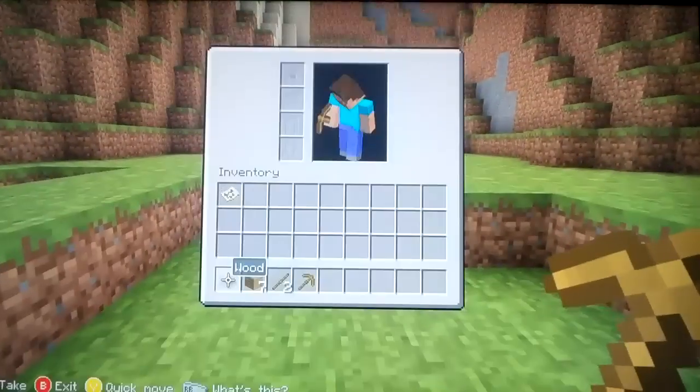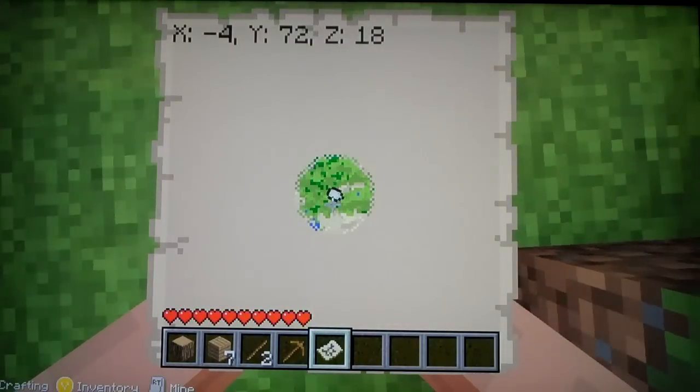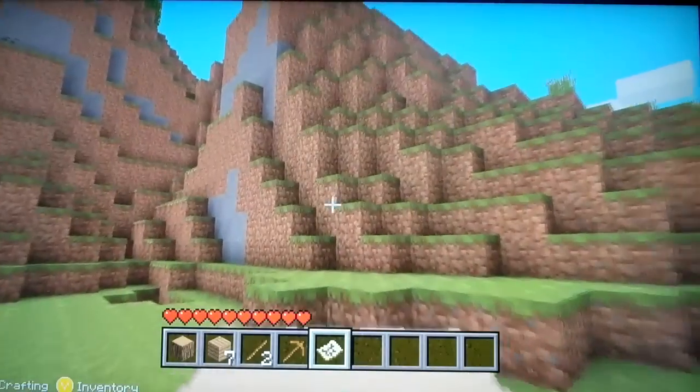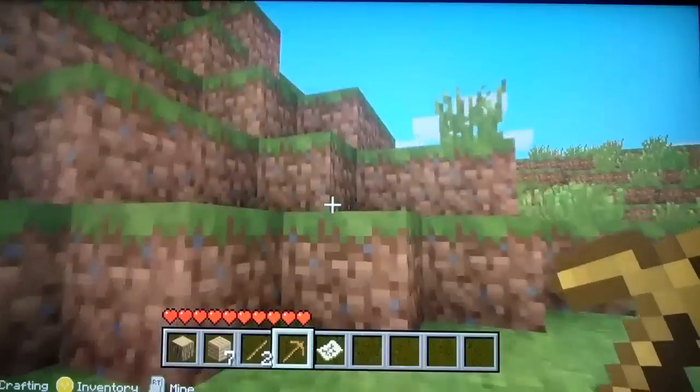I got a wooden pickaxe. Get your map and go to basically the center of the map. Once you're in the center of the map, you'll see that little desert right where I'm pointing. Go there because that is where you need to go.